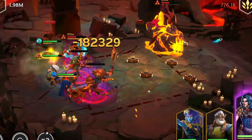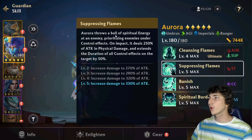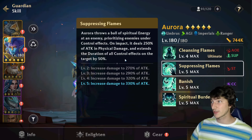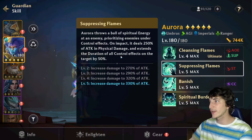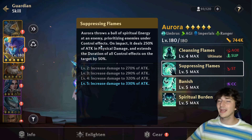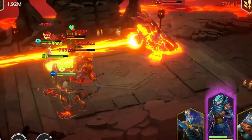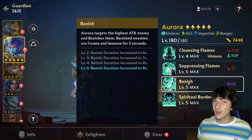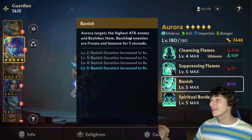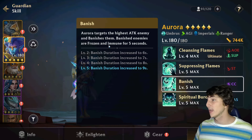The second skill, Suppressing Flames, has Aurora throw a ball of spiritual energy at the enemy dealing 330 of attack as physical damage, and increases the duration of control effects on the target by 50 percent. It prioritizes enemies already under control effects, so this almost always activates — making stuns last longer, which is really good. The third skill is a strong CC called Banish — Aurora targets the highest attack enemy, the opponent's carry, and banishes them for nine seconds, freezing and making them immune.